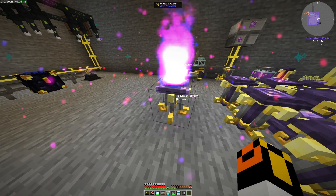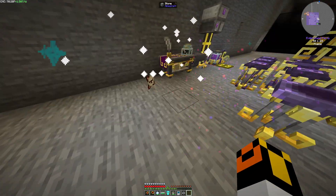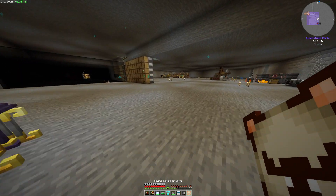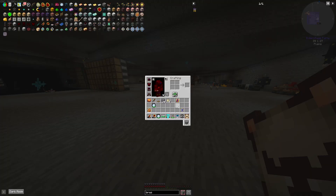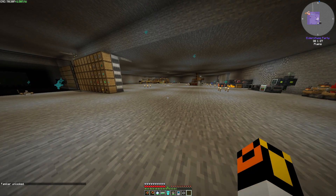And then once we use it, right click again. And the little dude has turned into a scroll. Then we can use it. So this is a bound script. Once we use it, we have unlocked that familiar. So just wanted to go over that really quick.